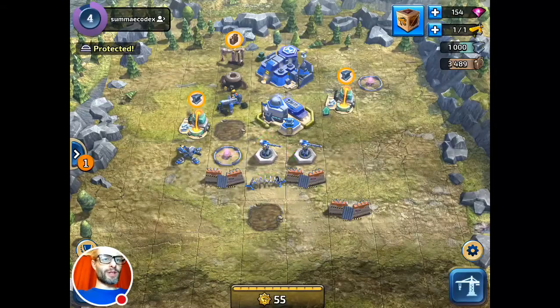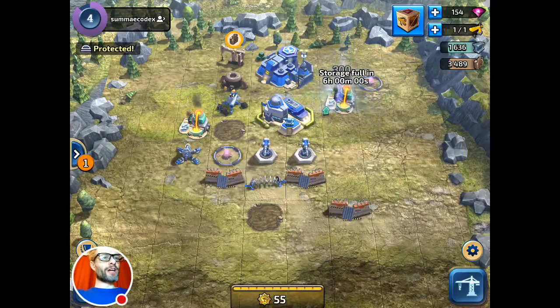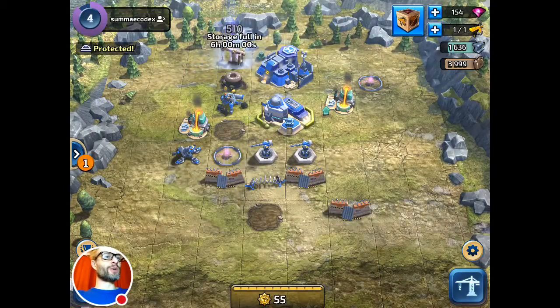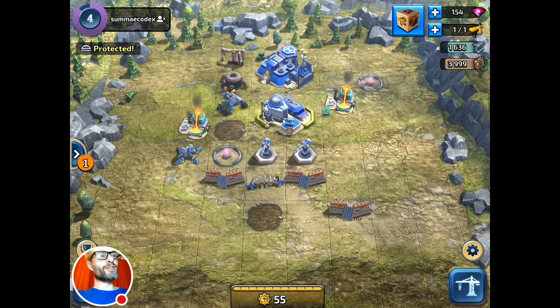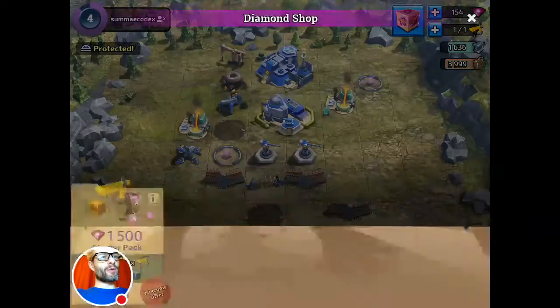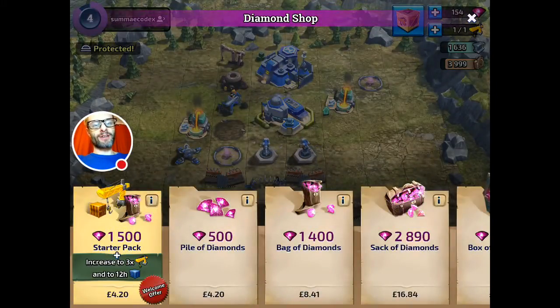We've got some walls, this mud that slows enemies down, and some resources — my storage is full, it's telling me. I've got buildings making iron and fuel, which are the soft currencies — you can see those in the top right of the screen. And as we'd expect, there are also diamonds, which are the hard currency. You buy those. There's a starter offer there, which is pretty traditional.